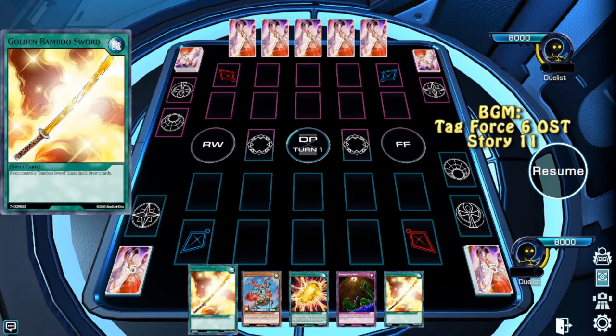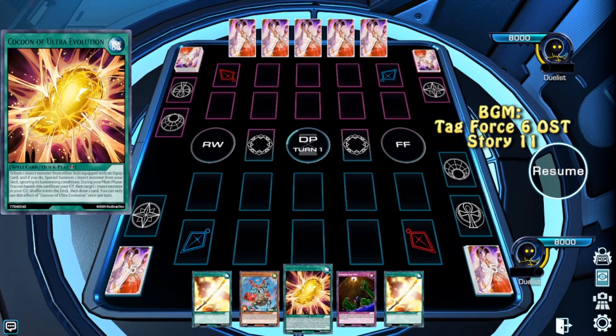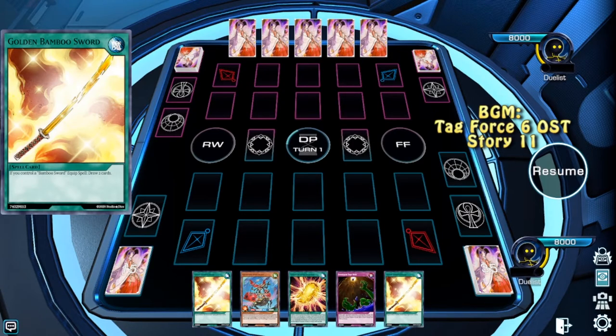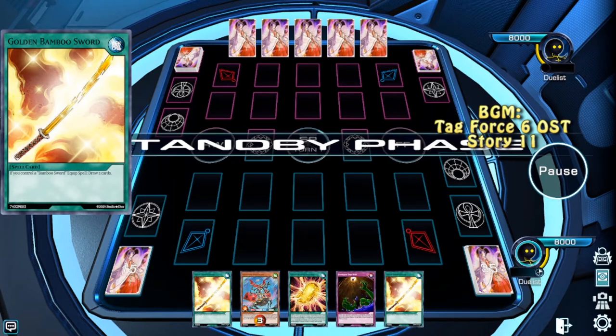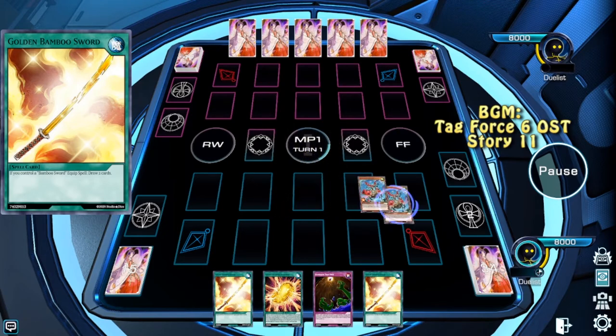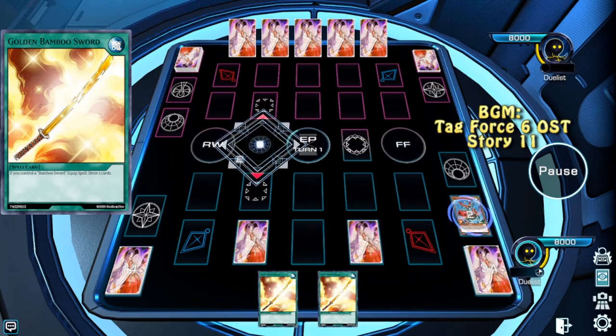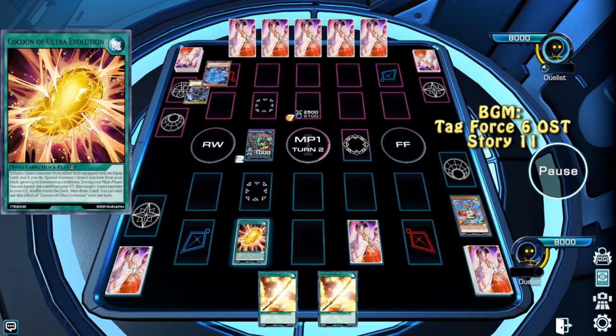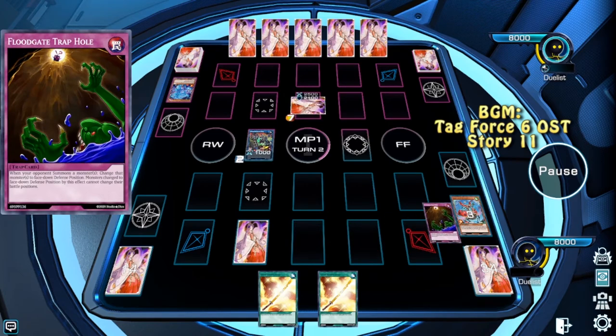The opening hand is a Golden Bamboo Sword, Scout Buggy, Cocoon of Ultra Evolution, Floodgate Trample, and another Golden Bamboo Sword. We're going first, and we'll start with summoning Buggy, getting Buggy, link summoning into the Link 2 Armored Horn, then setting Cocoon and Floodgate Trample.